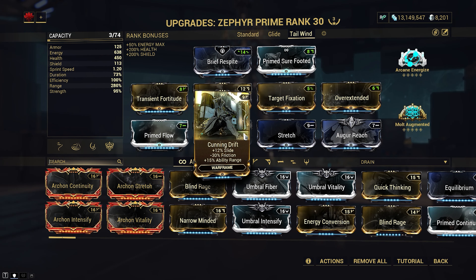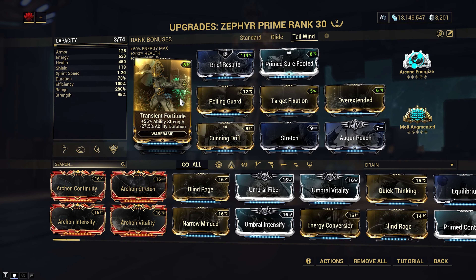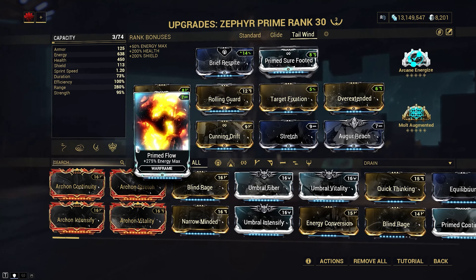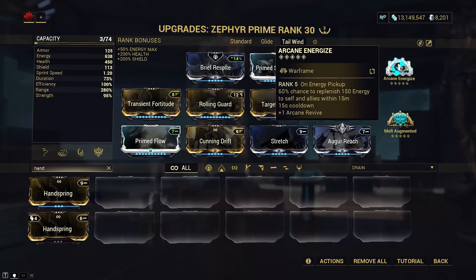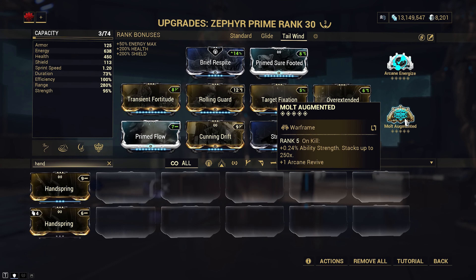Primed Flow to increase our maximum energy pool, and Transient Fortitude to cancel out Overextended's strength reduction. Primed Sure Footed in the exilus slot because getting a knockdown might actually cancel out your buff — if you don't have that, a good alternative would be Handspring. For our arcanes we've got Arcane Energize for energy economy and Molt Augmented for more strength, giving us up to 60% additional strength after reaching max stacks by killing 250 enemies.